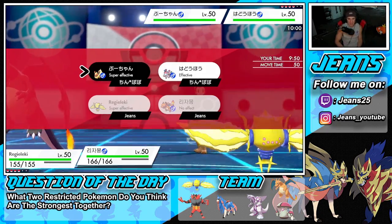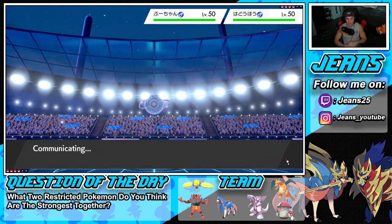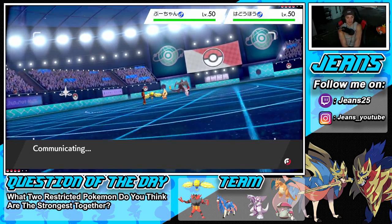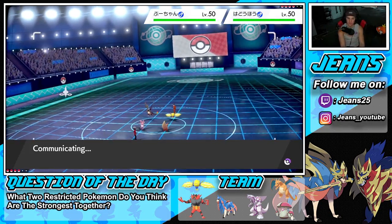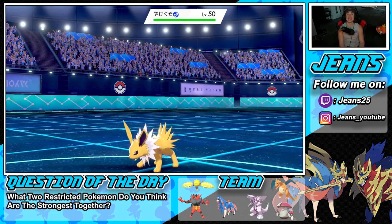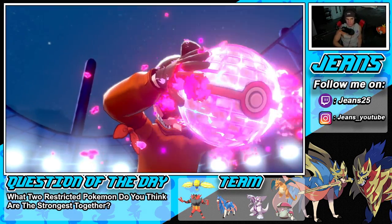I wonder what tricks he has up his sleeve to make this team viable. He has to have some cool moves on his Pokemon. Which slot is he going into? Hopefully Jolteon — and it is Jolteon! I'm going into Max Quake on that slot. Oh, that thing's probably Lightning Rod — or is it Volt Absorb? I think it does learn Lightning Rod. That is hilarious that he goes into Jolteon. But I wouldn't have expected Max Quake either, so that's on him.